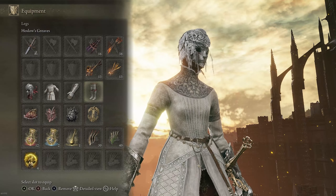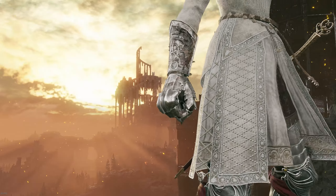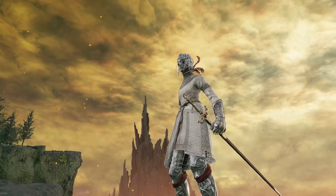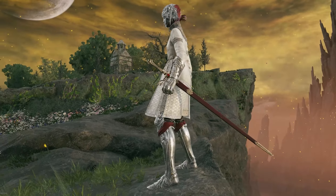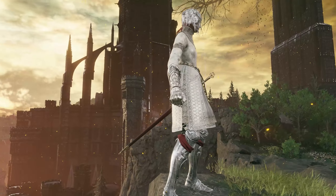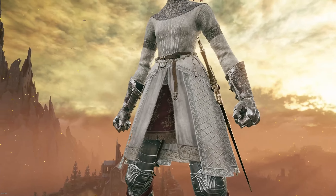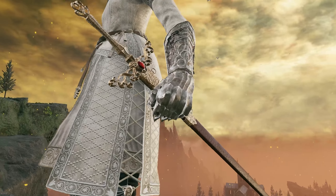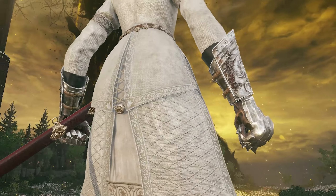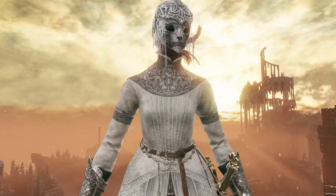Next up we have one for the lady sorcerers or sorcerer knights. This one is one of my favorites also. I really, really like the blue and the silver together, and it's one of those things that you can acquire very early in your playthrough. It goes really well with pretty much any build, but especially with sorcerers. I am using the navy hood as my helmet, Relana's armor — which is acquired after defeating Relana — the beast champion gauntlets, and the royal knight greaves, which are acquired in the base game.